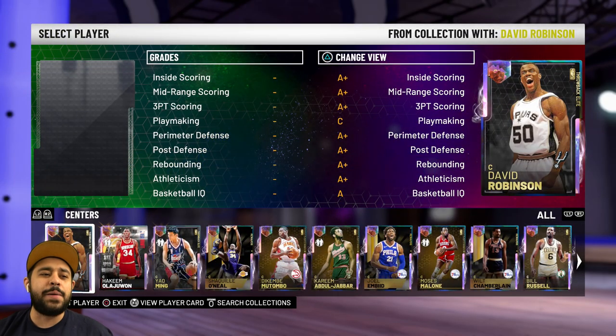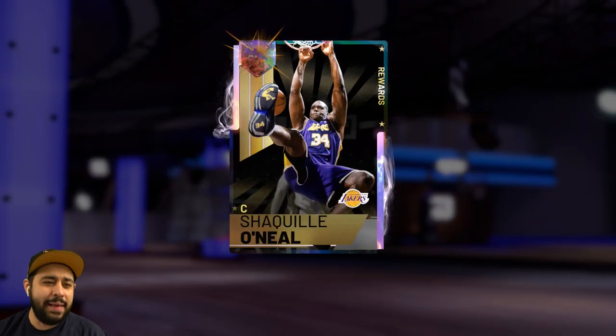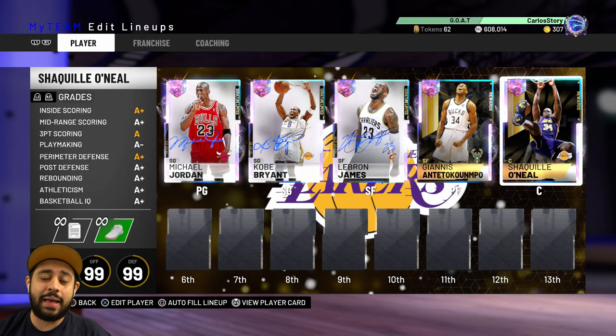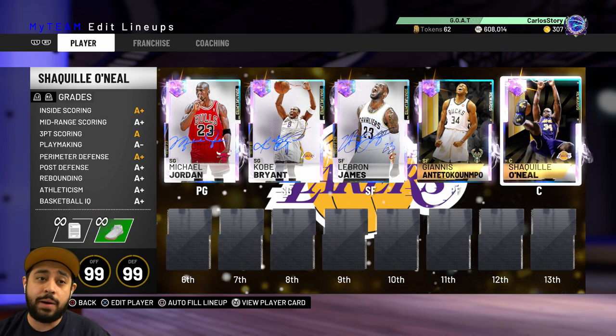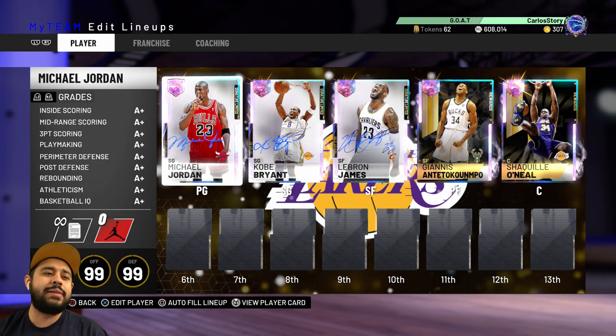At center, you think 2K20 was broken? 2K19 started it with the big diesel — 7-foot-1 with a 93 open three, and he could dribble too, he could speed boost. So 2K19 is really where the broken meta started. But this right here is the starting lineup: Michael Jordan, Kobe, LeBron, Giannis, and the big diesel.